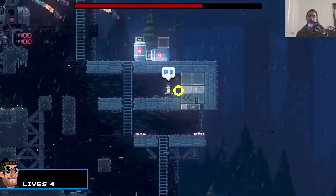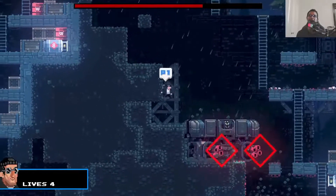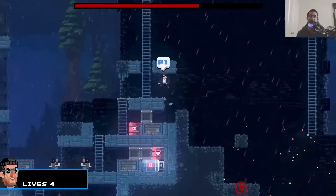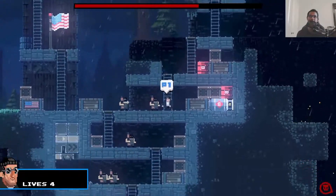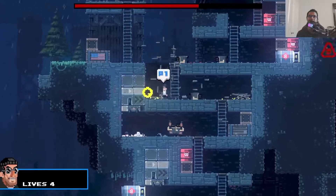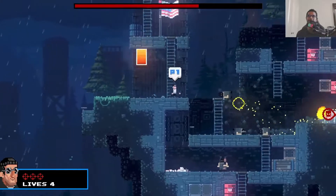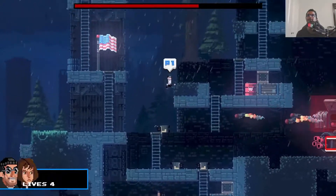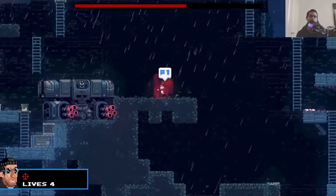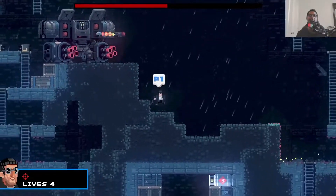I'm gonna destroy this hopefully so it doesn't kill me later on. I'll try to use the propane tank on him. I can't get on top of his head, so I'll destroy this one. I think this is ammo so I'm gonna get some ammo and use it on him. Just stay clear of his cannon.